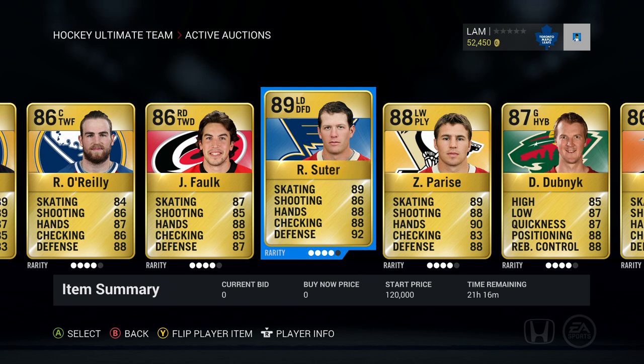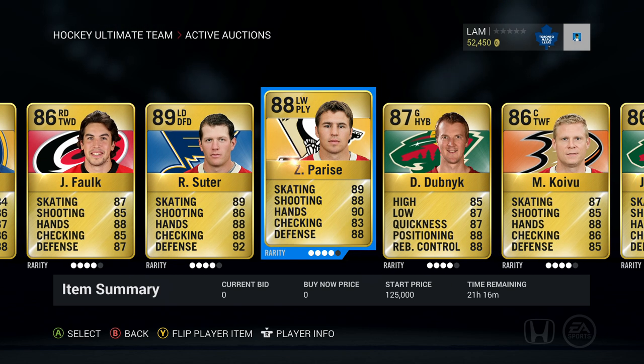Ryan Suter has 89 skating, 86 shot, 88 hands this year — they definitely upgraded his skating category, which makes him a really tough and strong card to play against. Next up, Zach Parise — start price is 125,000 coins, also from the Minnesota Wild collection, with some pretty sick stats.